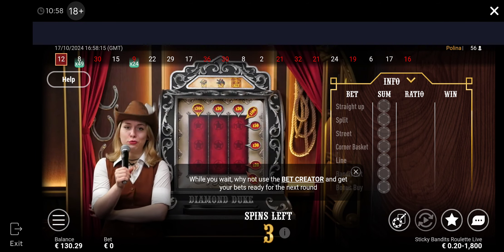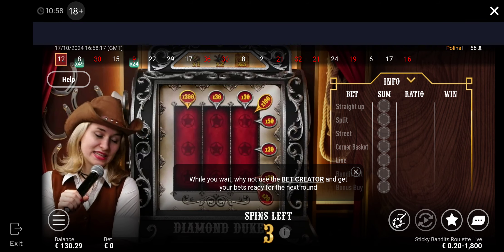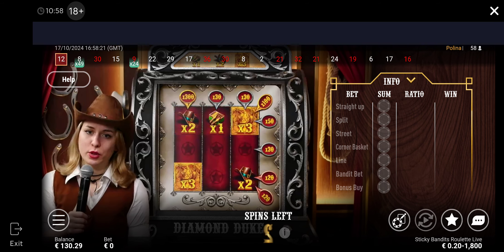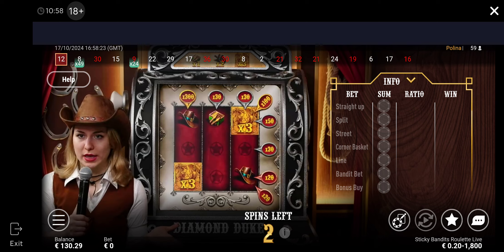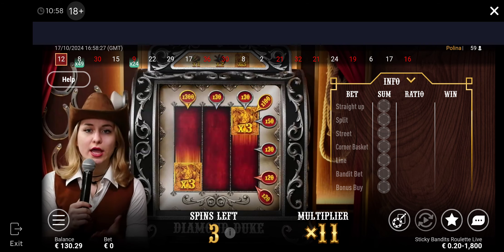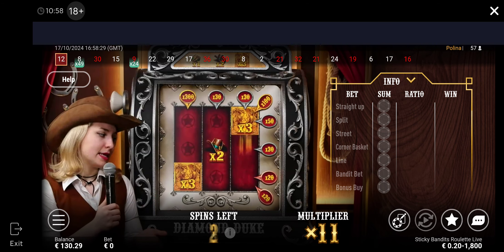Here we go. Three Stars Bandit. It means 3x3 will take out of this. So your three spins will have in each one going to be the following symbols: head, cover, and the cowboys.